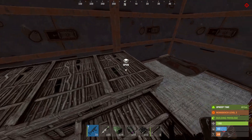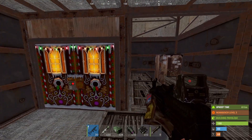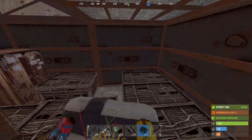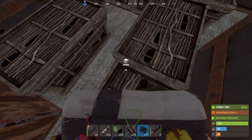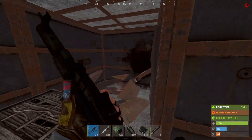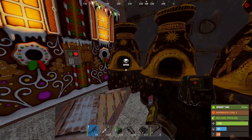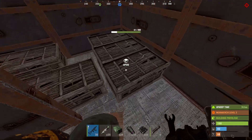We got two C4 and nine rockets. I really don't get it. Let's go for that door and see if we got anything more. It's always the small sheet metal doors with the most profit right there. Okay there's nothing more inside.